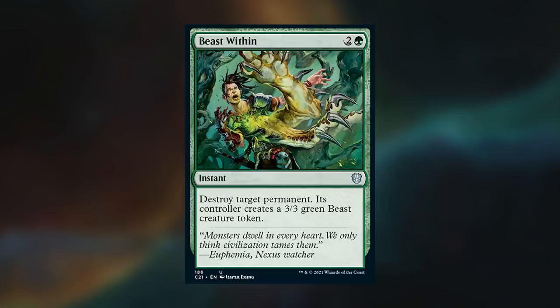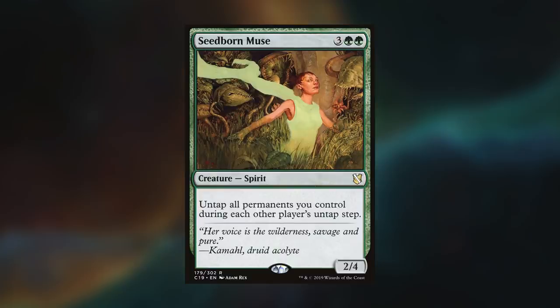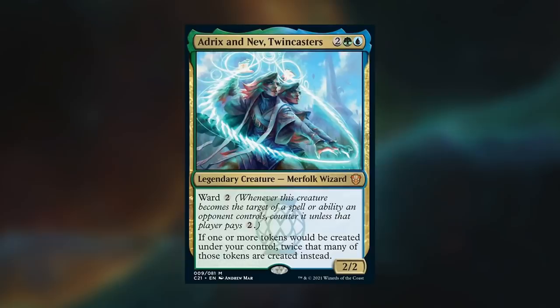Game review time. I want to talk about two main things — one's a blunder, and one's something I'm not too sure if it was a mistake or not. Let's talk about the uncertain one first: using Beast Within on the Seedborn Muse. I think that was a bit of a knee-jerk reaction on my part, but typically as soon as something like that resolves, I feel like it has to be dealt with, otherwise that person is going to have so much advantage. The only reason I'm unsure is because I'd never actually seen Gao's deck before, so I had no idea what kind of advantage he was going for.